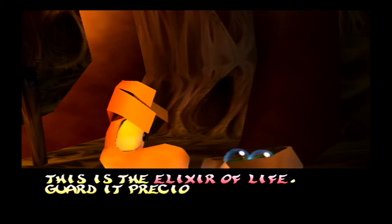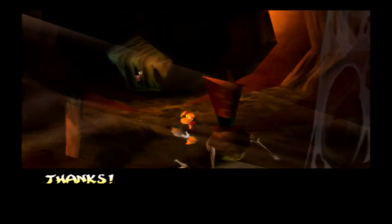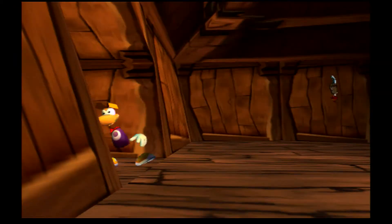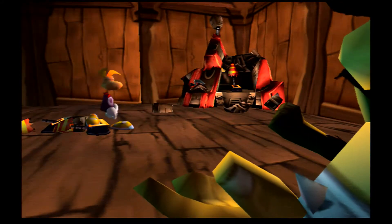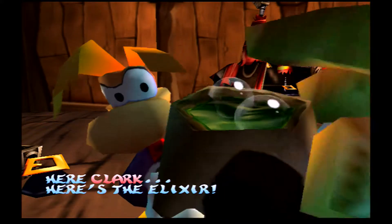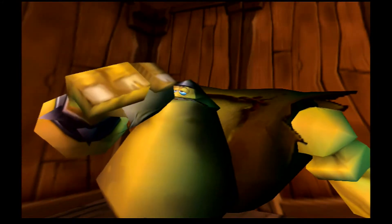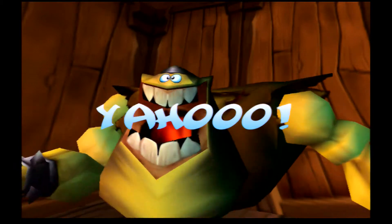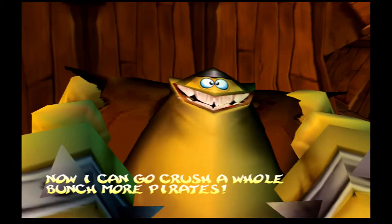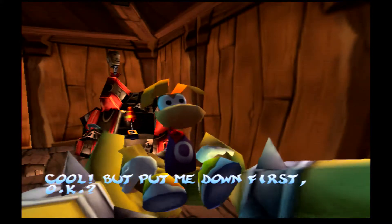We get the Elixir of Life, which basically means now we need to head all the way back to Mannur Hills and meet Clark. Just give him the Elixir of Life and see how effective it is. That was a quick effect — whoa, what the hell happened with his eyes? Did anyone else see that? I'm going to go through this frame by frame to find that.